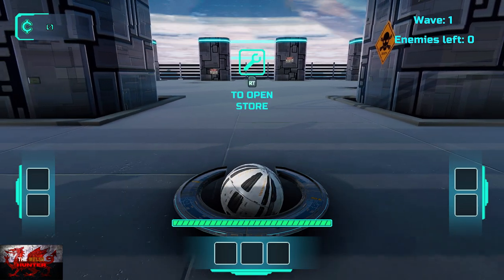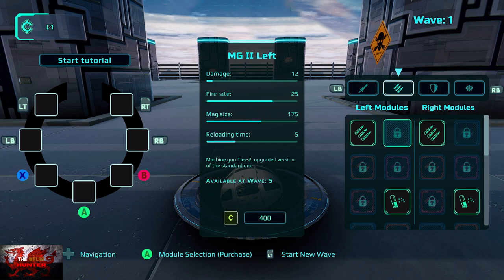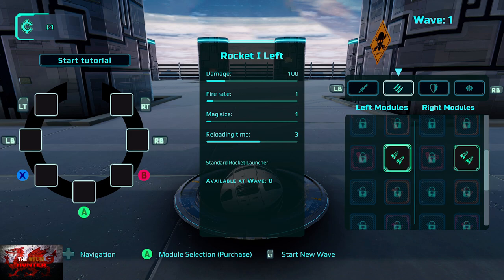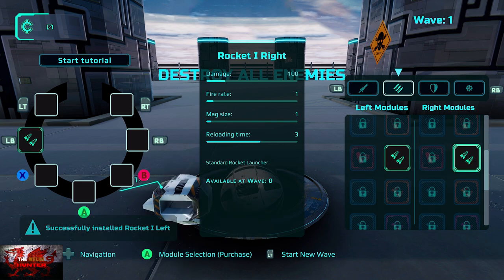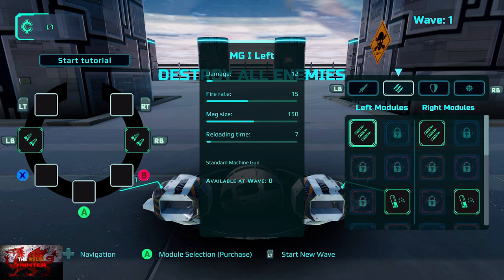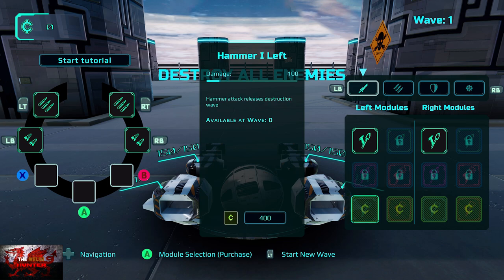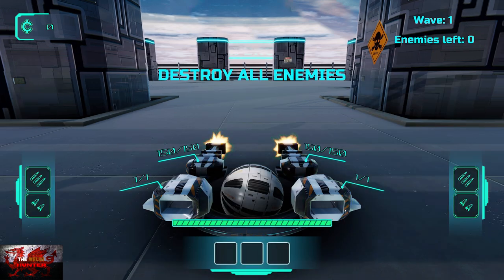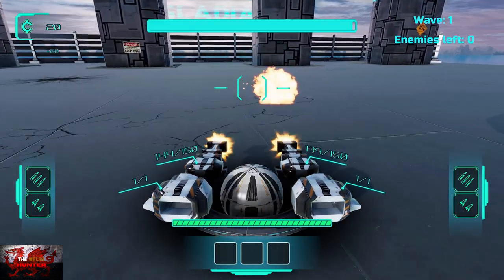Press New Game, and remember we have to kill 10 of those teleporters. Press right trigger to go into the shop. On the right-hand side, click right bumper and left bumper to navigate over to your weapons. Go to Guns, press A on the rockets — one left and one right — then press A on the machine guns as well. Use left bumper and right bumper for rockets, and left trigger and right trigger for the machine guns.